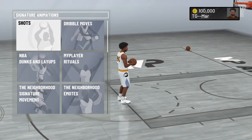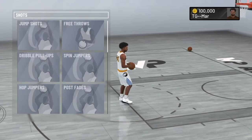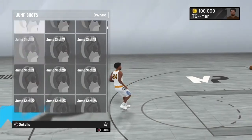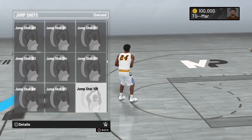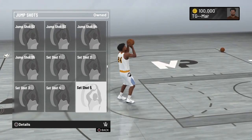So look, not gonna be a long video. All I did was when I went to create my player and started my career, I went to jump shots. I just bought any jump shot I wanted — I just bought all of them because I always do that. Once I was done, I pressed add to cart and then I purchased it.